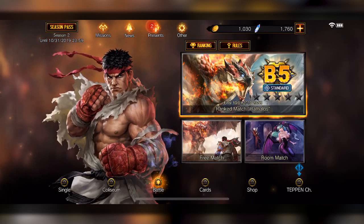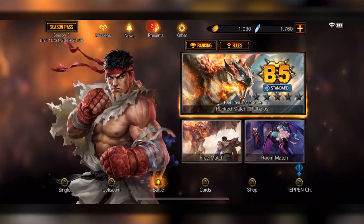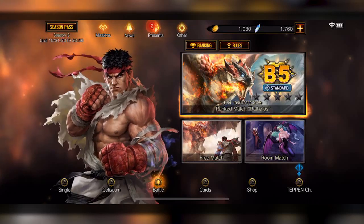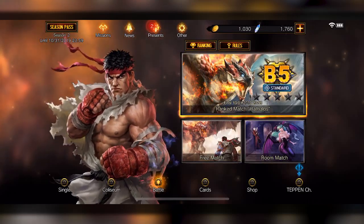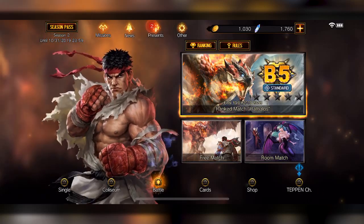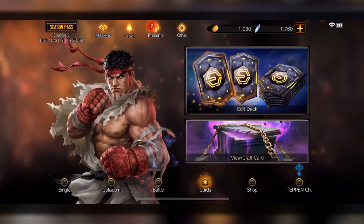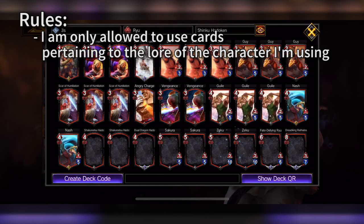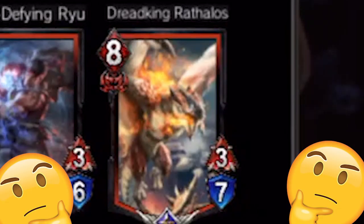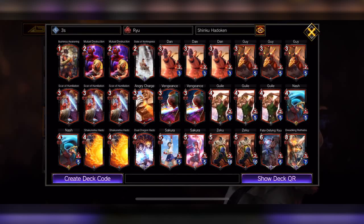What is up everyone, this is Justin Wong and we're here with another Tapping video. This time we're gonna focus on themes — we're gonna focus on whatever character we're playing against, using only their history and universe. Right here you see all the Street Fighter cards, so it's gonna be really interesting. The deck's gonna be completely weaker versus the meta, so let's try to steal some wins.